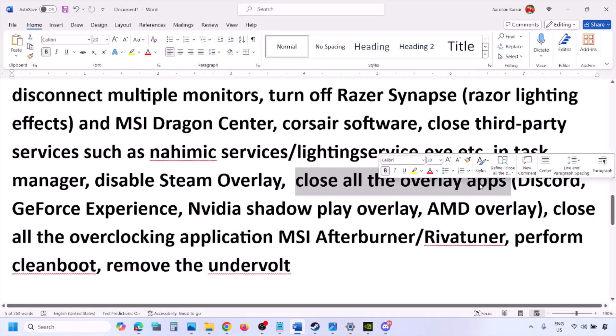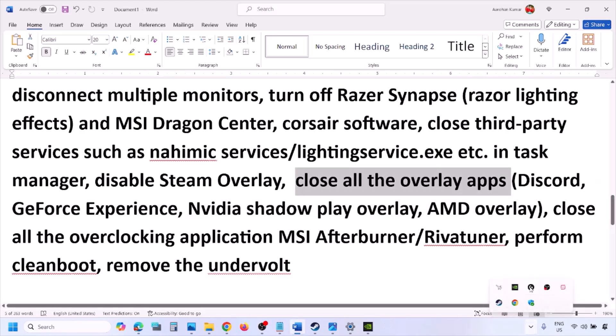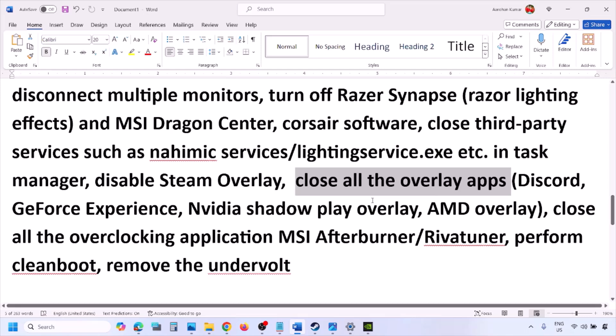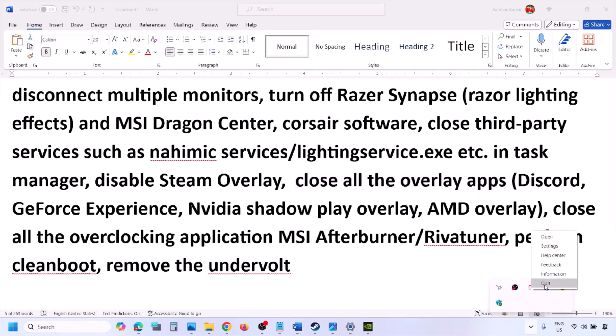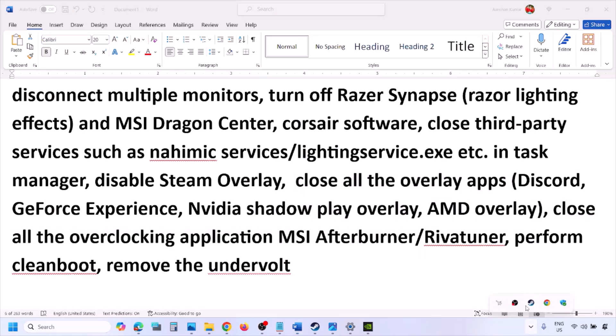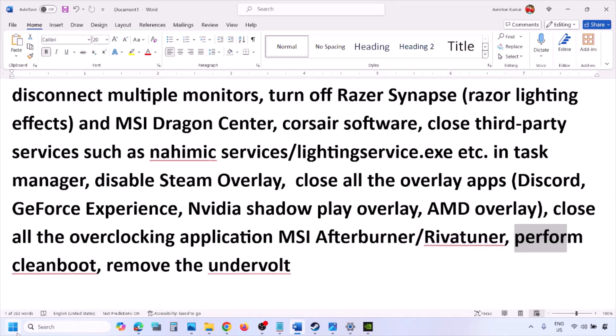If you have any other overlay applications, turn off the overlay or close them entirely. Close Discord, GeForce Experience, and any other overlay or third-party applications. Also close overclocking applications — if you have MSI Afterburner running, right-click and close it. If you have RivaTuner, close that too.